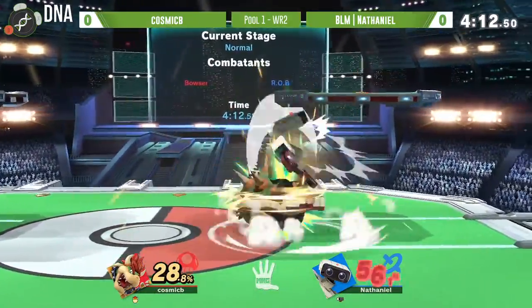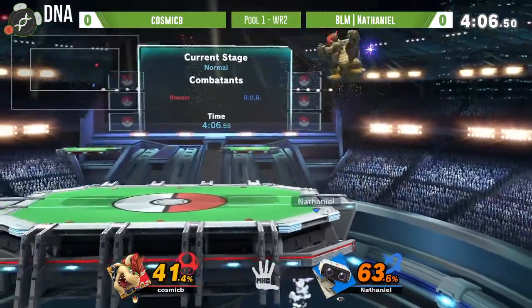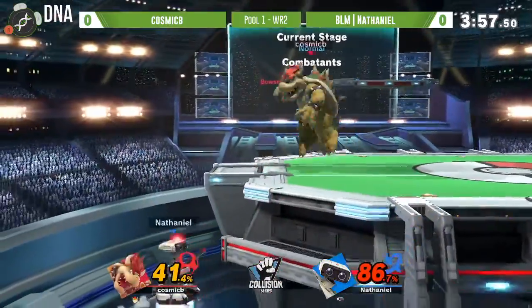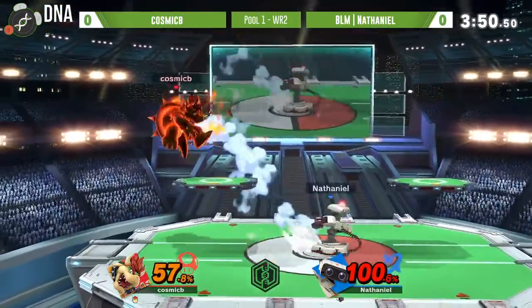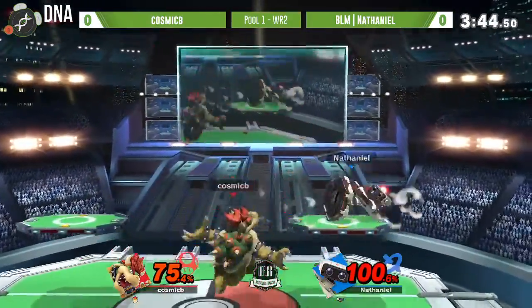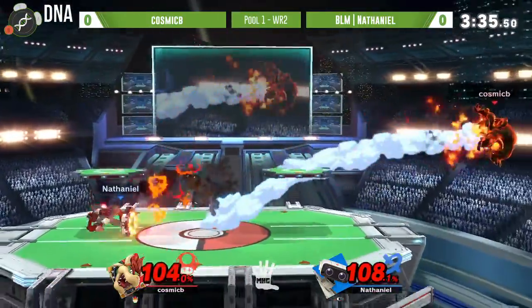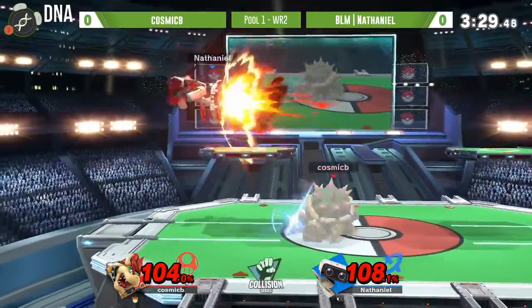Nathaniel will get his lead back and he's on a good track - for all intents and purposes this is an even game. Nice falling there, he's going to get some extra damage. This is really a gyro setup for Nathaniel, that would be the clutch thing. You'll see Cosmic B with a lot more raw options - throwing out some of the bigger, heavier moves looking to catch ROB doing anything. ROB is also a really big body, so susceptible to those hitboxes which Bowser does have.